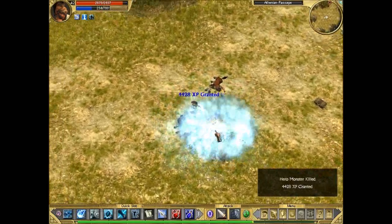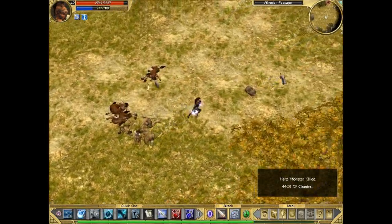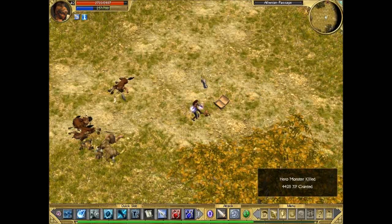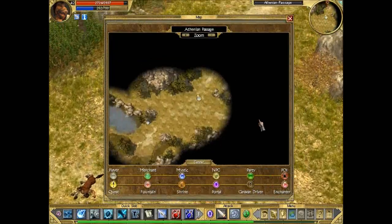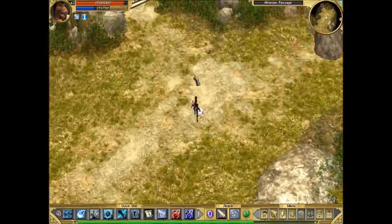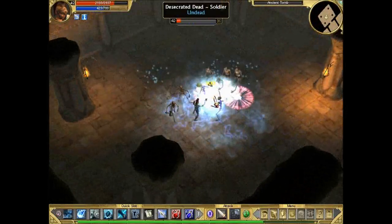One of the interesting things he has is something equivalent to the storm surge that we have, except it's of earth type. This is the kind of skill that I wish it was possible for the character to have, because we don't actually have that in earth mastery, but it's a pretty cool skill. It's basically like a storm surge - a passive.